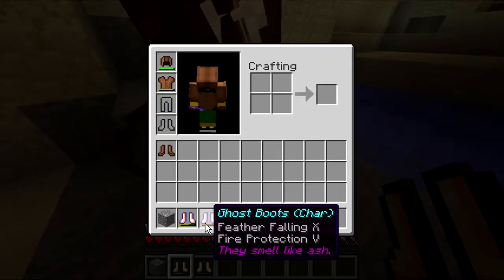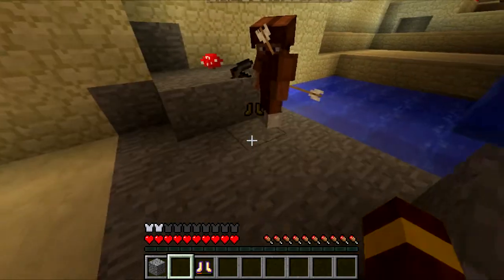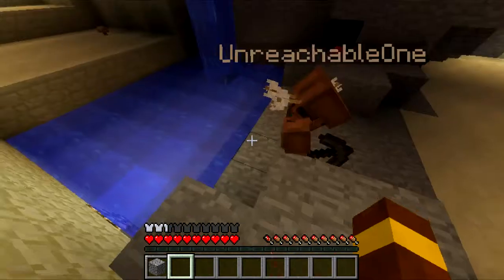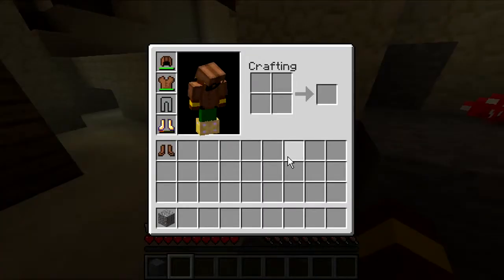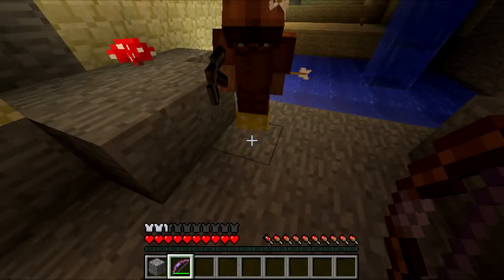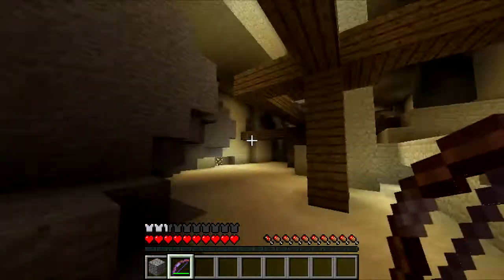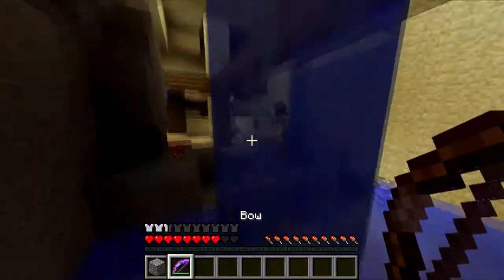Do you want one of these? Feather Falling 10? Yeah, take that shit, dude. Can I have the rest of my stuff back? I had a bow - the good bow. And a wood sword, enchanted. And my arrows too. Dude, I'm getting mad lag right now. That's the zombies. Kill him! I don't have any arrows! Kill him!